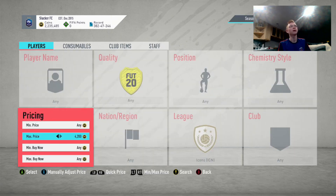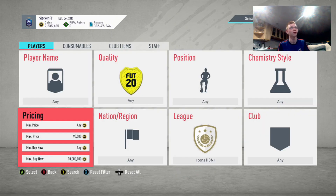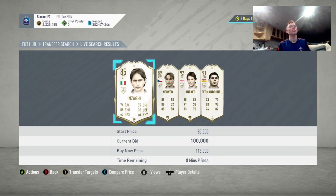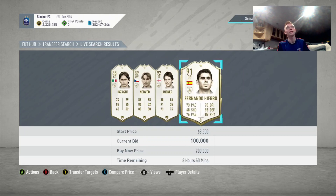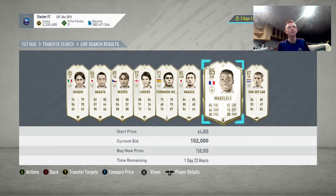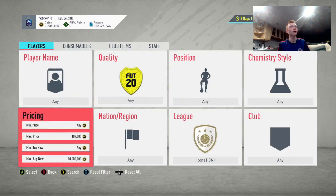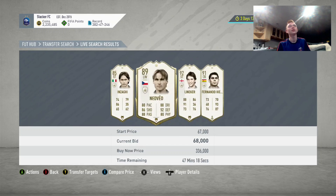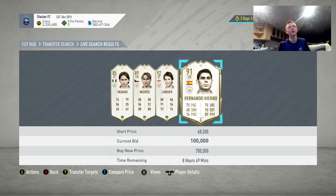To start with icon sniping, the first thing you're going to want to do is change your max bid price and your max buy now. Your max buy now is just going to be the thing you change to kind of refresh the market, but your max bid price is the main thing. You want to set this so you're only finding cards with one card that has over an hour left. You want this to be the highest it can be without going over that — so 100k is going to be our max here, letting you see every single card with a current bid price of 100k or less.